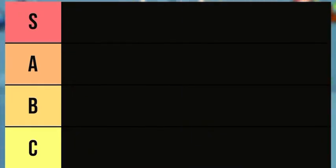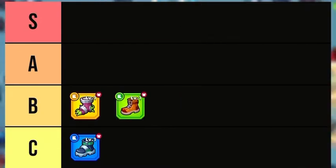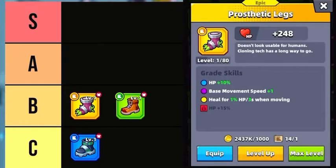In the C tier for boots, the first pair is Layered Snowshoes — the knockoff version of Eternal Boots. An excellent grade will leave behind Radiation Rings that deal damage over time while moving. In the B tier we have Prosthetic Legs and High Boots. There's a time and place to use Prosthetic Legs, and it's not all the time. They are pretty good at epic grade, automatically healing your hero for 1% HP every 3 seconds while moving — so if you're not utilizing other gear or skills that heal HP, these could work.